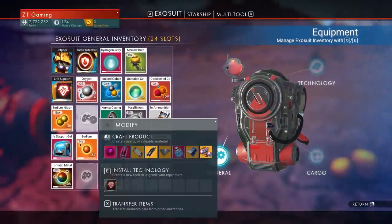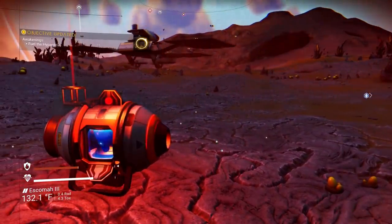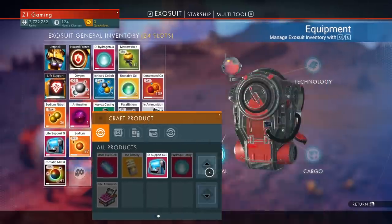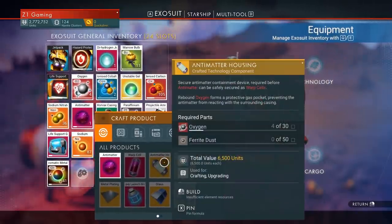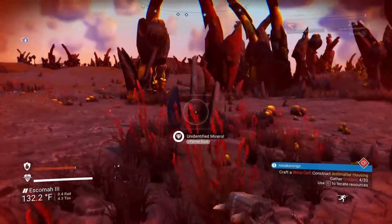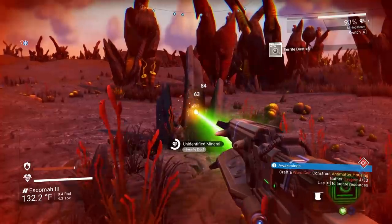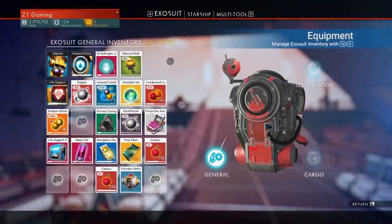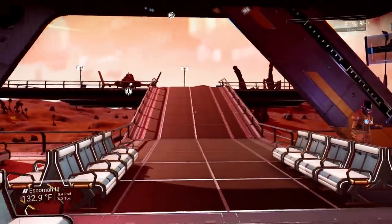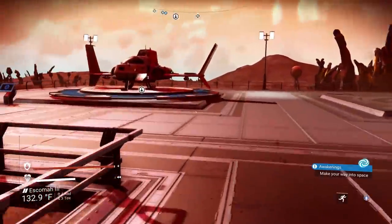Let's craft up some anti-matter. Now I need to give it to him — fuel the hyperdrive again. The warp drive needs an antimatter housing: oxygen and ferrite dust. Let's switch things up and grab some ferrite dust. Hopefully there's oxygen nearby. Warp cell coming online — very nice! Hyperdrive activated.